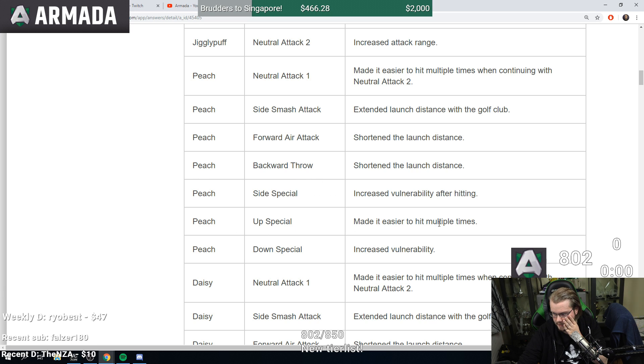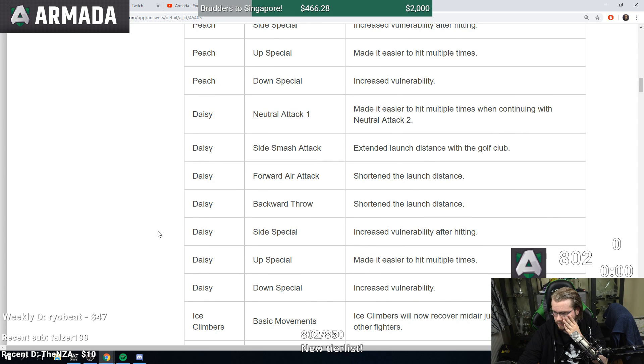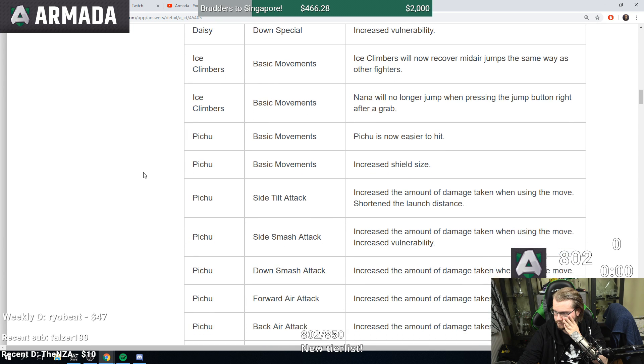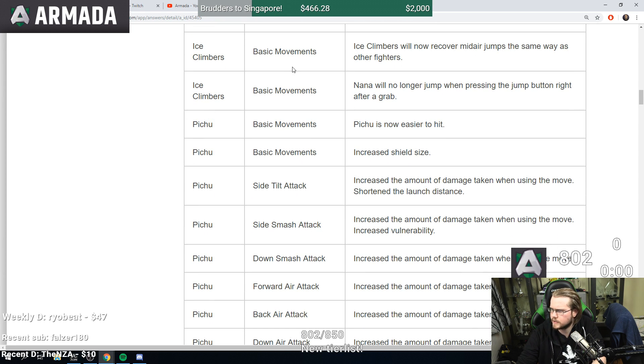Peach up special made it easier to hit multiple times. Peach down special has some adjustment. Daisy seems to have basically the same changes.